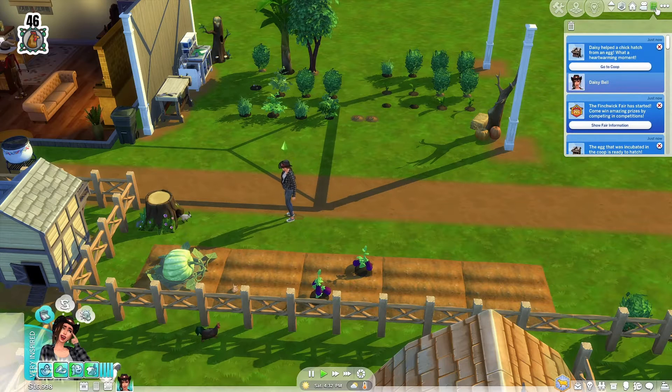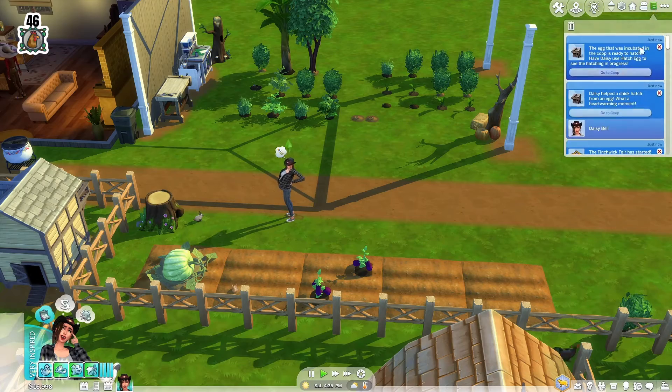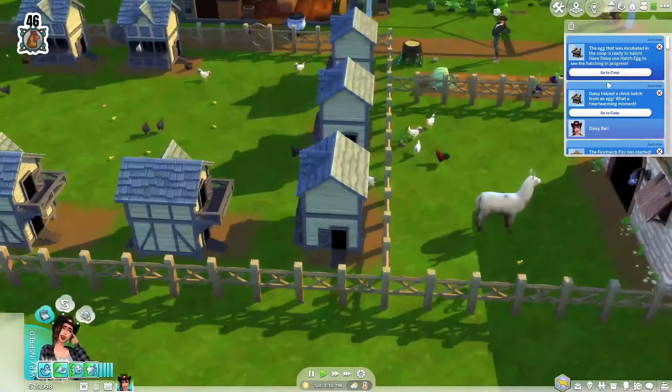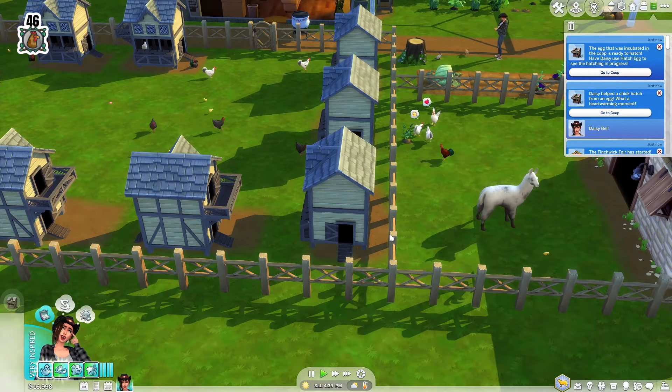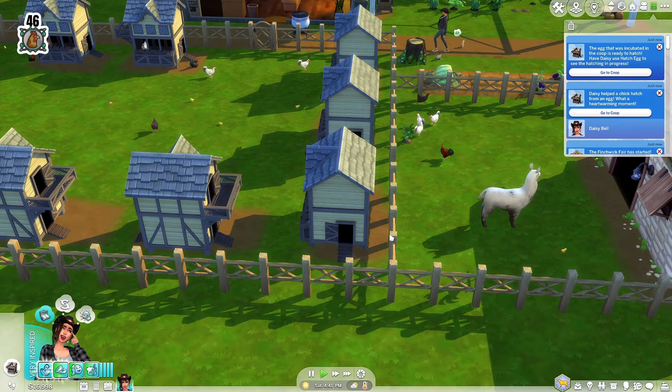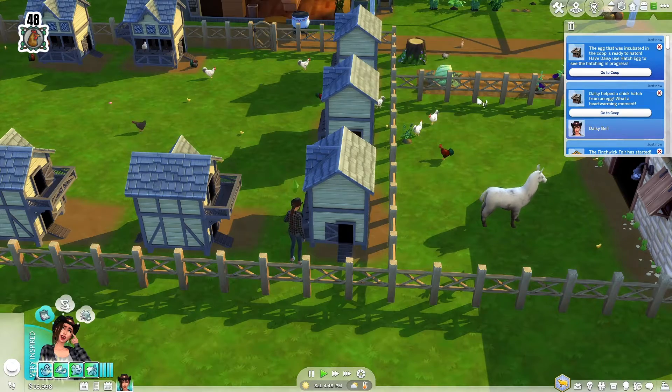Another one is hatching so let's go hatch that one — that'll make 48. I'm just gonna add it to that one since they're so close together. There's the bunny that we were trying to give a gift to — let's give him a carrot.